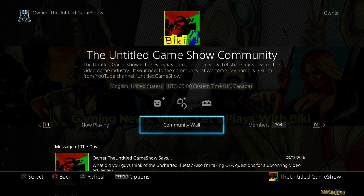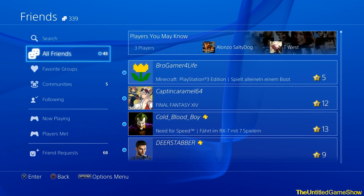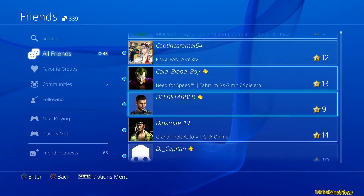Hello ladies and gentlemen, Beaky here with the Untitled Game Show, back once again with another how-to for the PlayStation 4 menu 3.0 update. Let's go ahead and show you guys how to actually get notified when friends sign on.